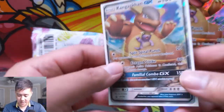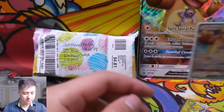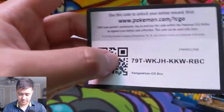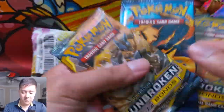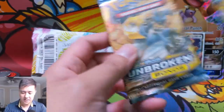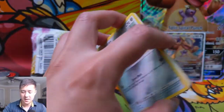Here is the Kangaskhan GX promo — I don't think it's that great of a card. We have our four packs, a code card, and then our four packs: Evolutions, Lost Thunder, two Unbroken Bonds — pretty good selection. We also got two extra Burning Shadows just in case. We're going to start with these Unbroken Bonds packs, definitely the most exciting thing to open right now, being the most recent set.